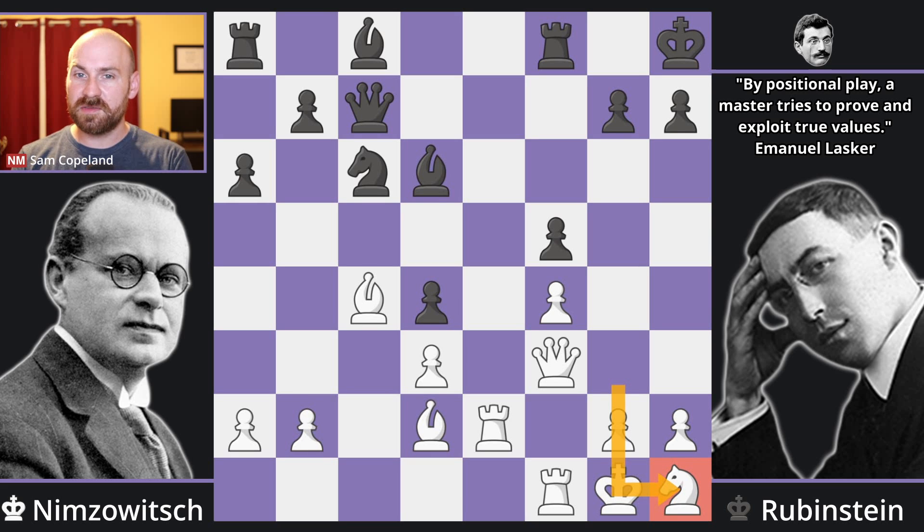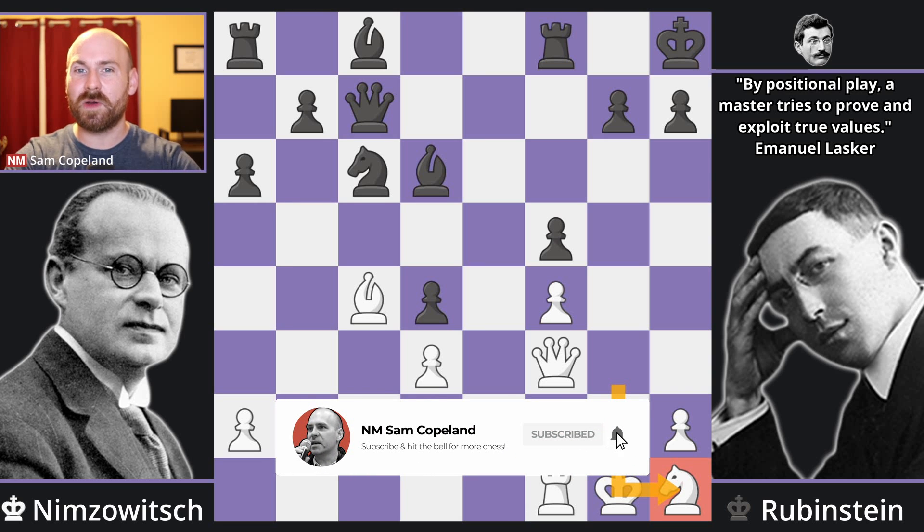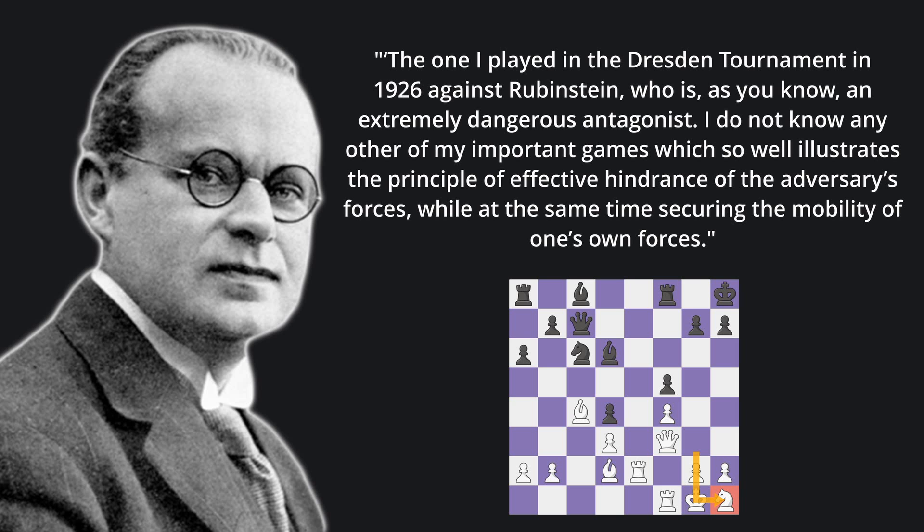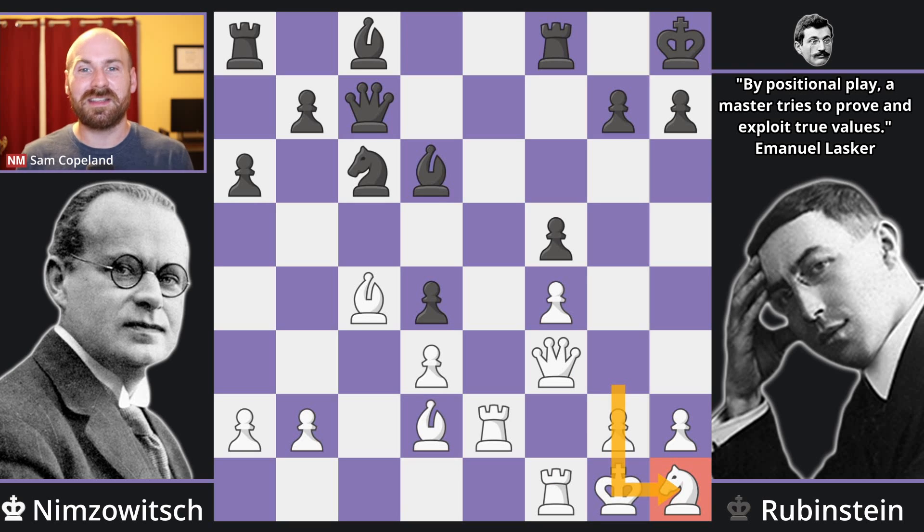When Aaron Nimzovich was asked which of his games was, in his opinion, his best chess game, he did not cite his incredibly famous Immortal Zugzwang game against Samish. Instead, he said, 'the one I played in the Dresden tournament in 1926 against Rubinstein, who is an extremely dangerous antagonist. I do not know any other of my important games which so well illustrates the principle of effective hindrance of the adversary's forces, while at the same time securing the mobility of one's own forces.' I'm with Nimzovich. This is my favorite game of his many brilliant games, and it's my number 5 best chess game of the 1920s.